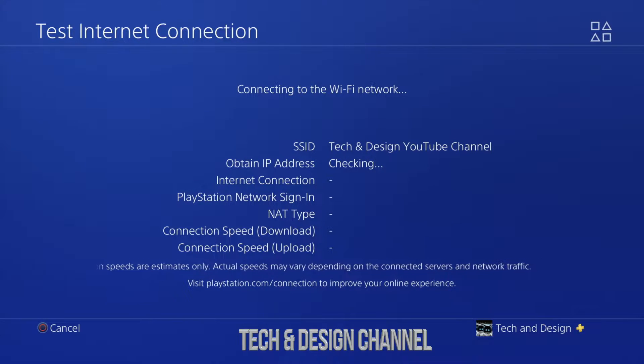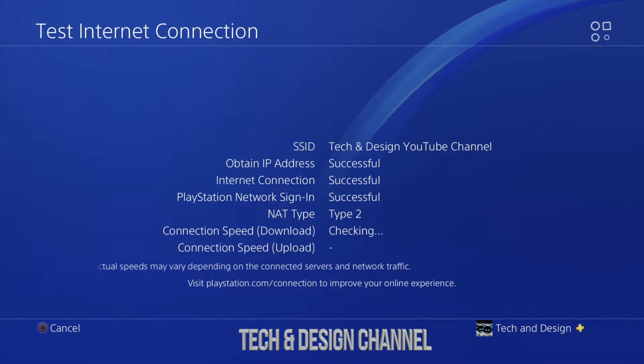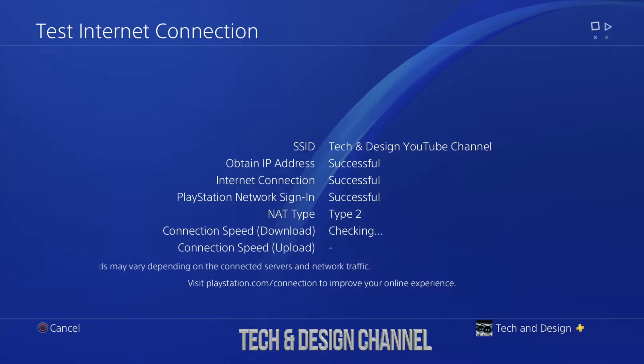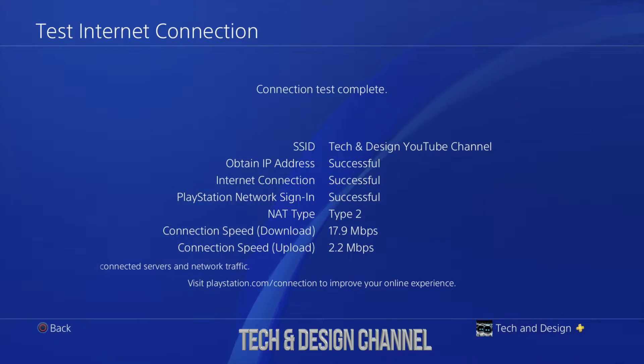It's going to run the test automatically, so it's going to check your upload speed and download speed. Be aware that this will be different than what you would see on your computer. When you run a speed test on your computer you might get way different numbers — from what I've seen, what you get on your PS is much slower than on your computer.